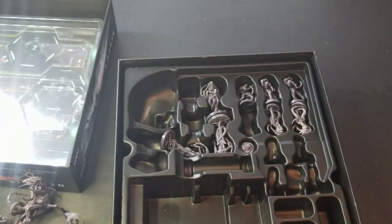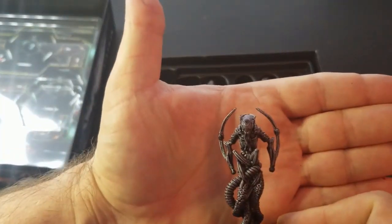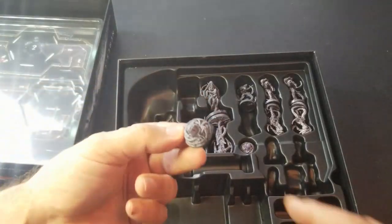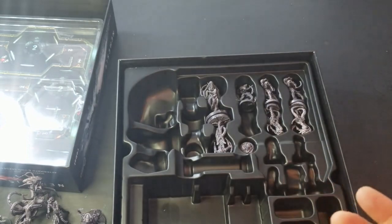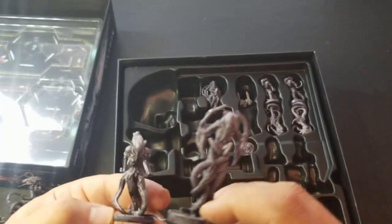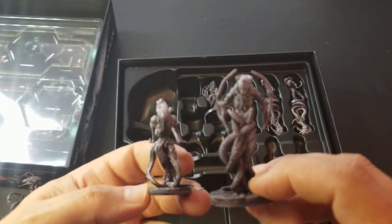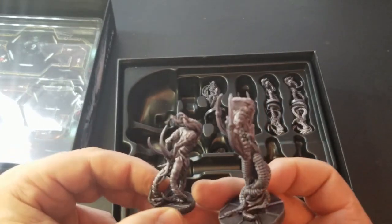Thanks for tuning in. We've got more egg things down here — pretty neat. All in all, I think you get the gist of what's in there. There are a couple more turrets buried down there. We have a small xenomorph and a slightly larger xenomorph. Very nice. I guess these are the Void Seeders.